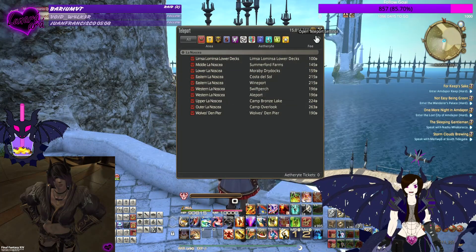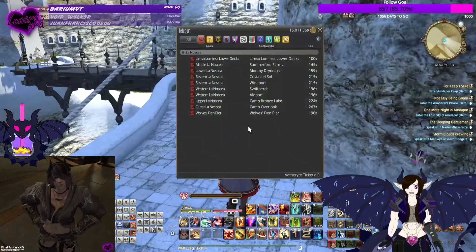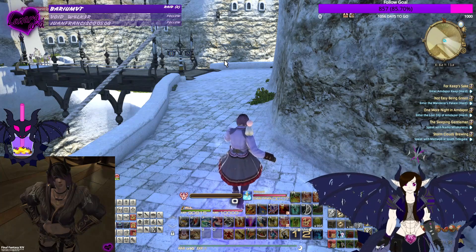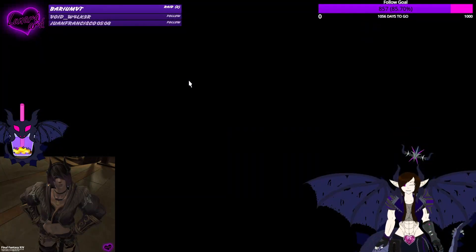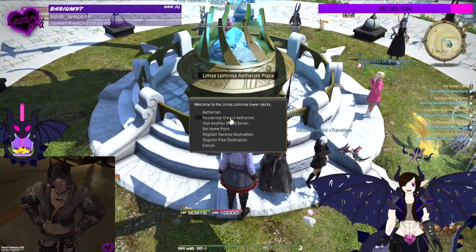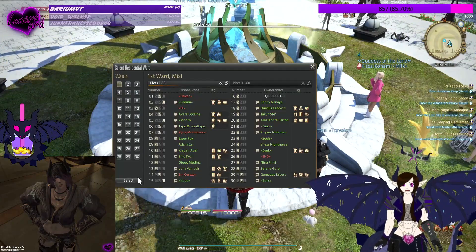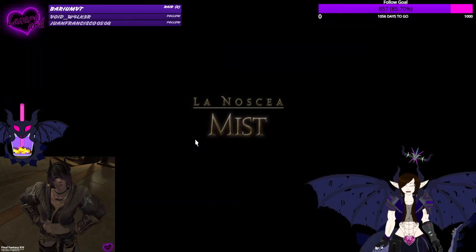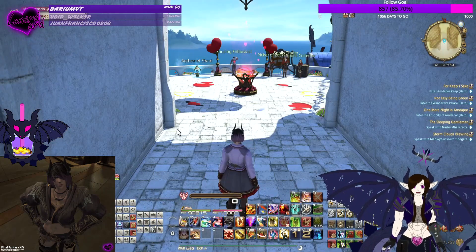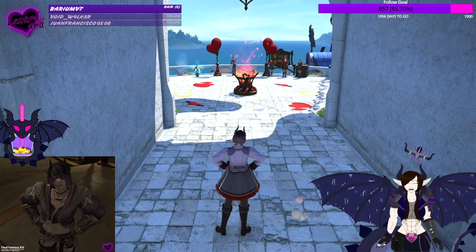Let's move on to the next destination, which is the housing ward for Limsa Lominsa. Honestly, I'm lazy so I'm just gonna teleport back. We're gonna look at the housing residential ward's decorations, because they decorate them. I'm just gonna go to the first ward. I'm so glad I have Limsa chat blocked right now by a picture of myself — y'all don't want to know what I just read.